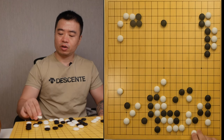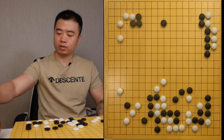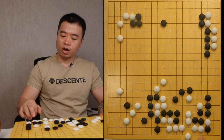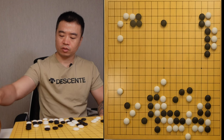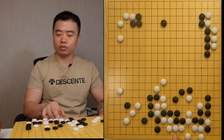If the black connects here, the situation is very simple — I just need to try to connect my stones. I get three potential eyes, and three potential eyes can make at least two real eyes. If the black does this, I just need to form my real eye. This is the real eye.